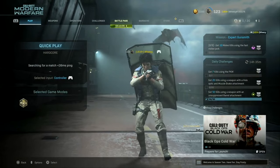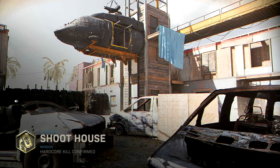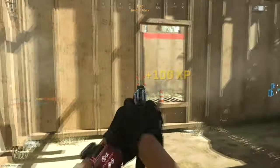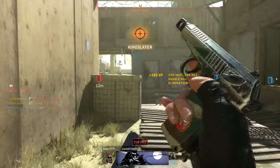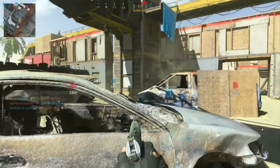Here you'll see me switching over to Hardcore. If you go into the playlist filter, you can go into Hardcore mode and filter so it only shows Shoot House and Shipment. Those faster maps will get you kills much faster, and you can see immediately the difference in time-to-kill with this pistol.